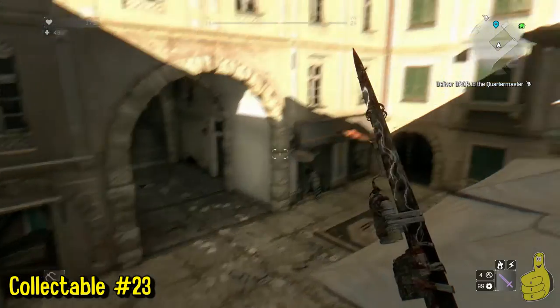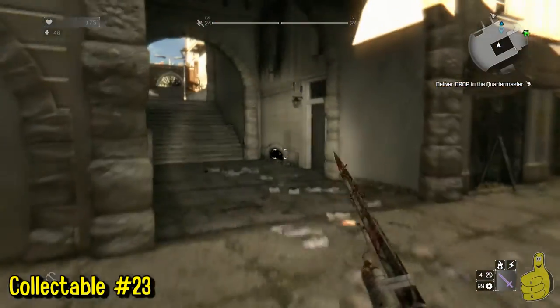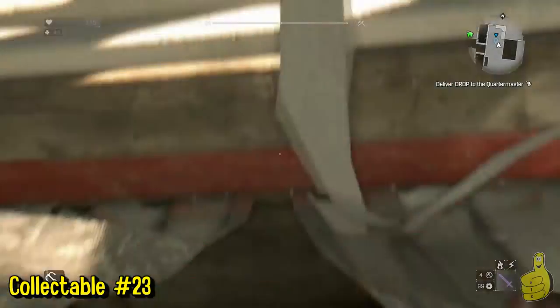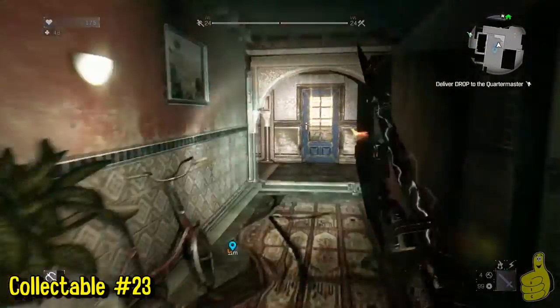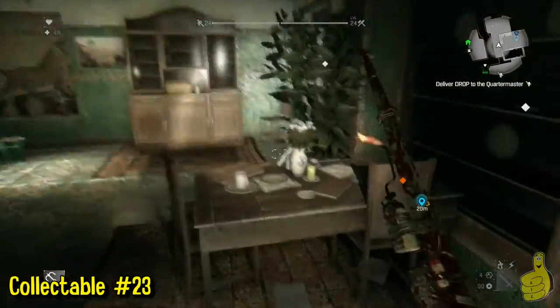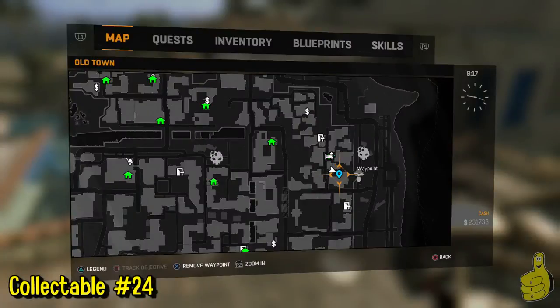This area was very recording-heavy — there were like 16 recordings, eight notes, and four journals. This next one is in the middle of a little courtyard. Exit through the archway, grapple hook into the top-right window, head straight down the path, hang a left, then a right, loop around, and on the table is the recording — also very hard to find.